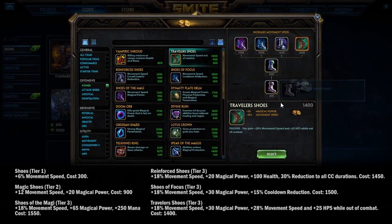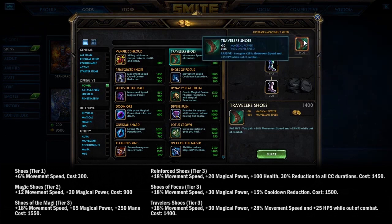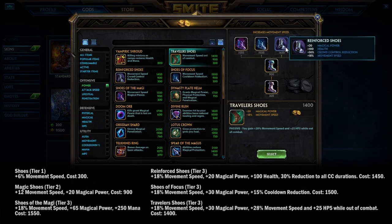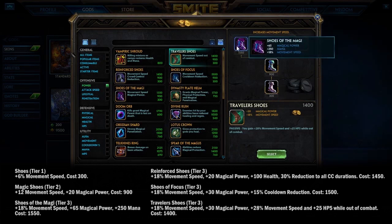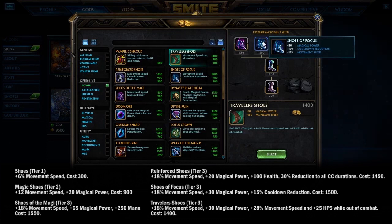On the magical side, Traveler's Shoes and Reinforced Shoes are essentially the magical counterparts, priced differently from their physical equivalents. Shoes of Magi lost penetration but gained power. Shoes of Focus lost some mana but kept its cooldown reduction — it's the only cooldown boot in the game now. In general, the patch is shaking up builds by making pen and cooldown harder to stack early, which should diversify standard item paths.